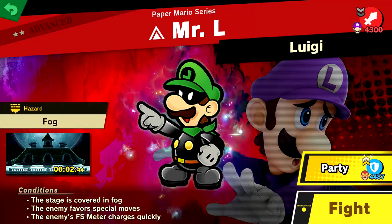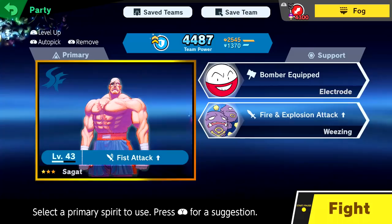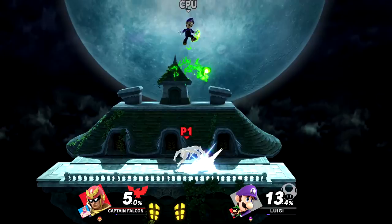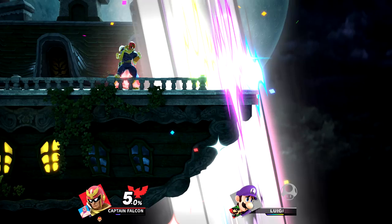So let's try the Mr. L — this is pretty cool. The stage is covered in fog, the enemies favor special moves, the enemy's FS meter charges more quickly. Of course he's taking over Luigi. Luigi — I've yet to play you, but I know you're going down here. Ready? Don't hit me with the green fire. Hold on, see ya — oh that was good. I love it, it's so cool. See ya, that's it. That was amazing.